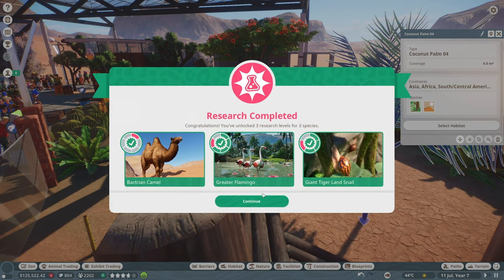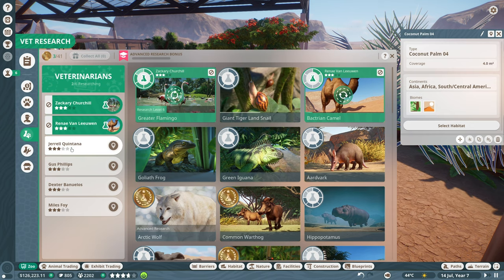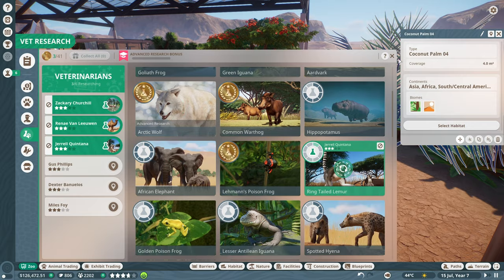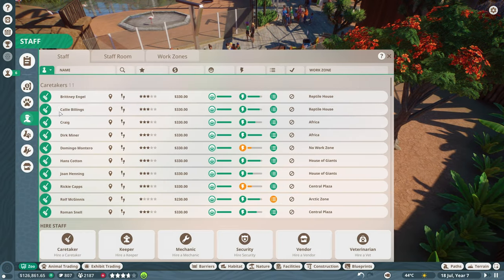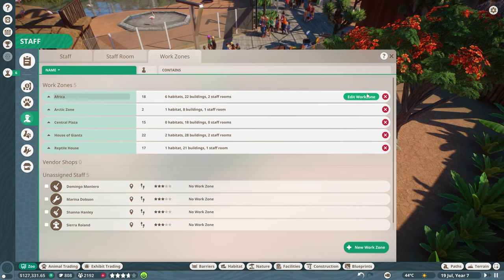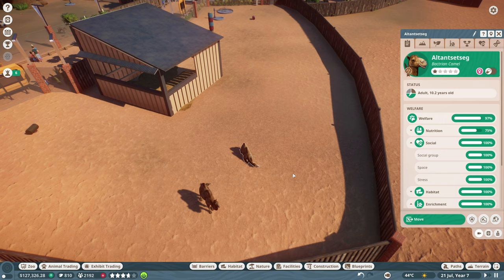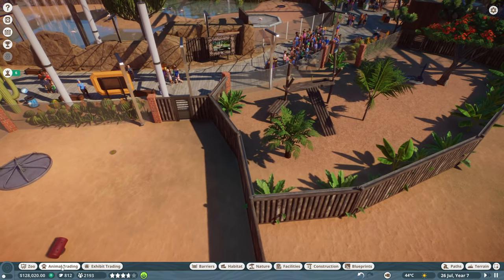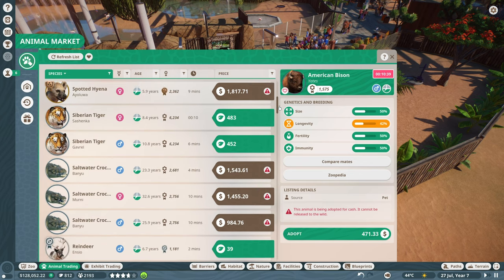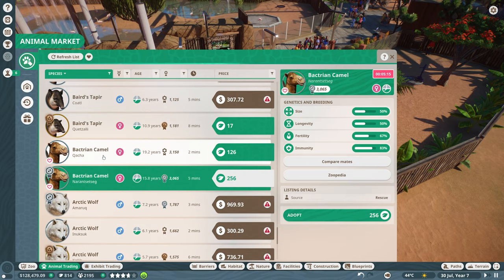Vet research is done for the camel, flamingo, and giant tiger land snail. Let's get someone to stop researching the snail and start researching the ring-tailed lemur. This habitat is already part of the Africa staff work zone, even after we expanded it - great. The animals are doing really well - fine on everything right now, not even complaining about social despite there being no male.